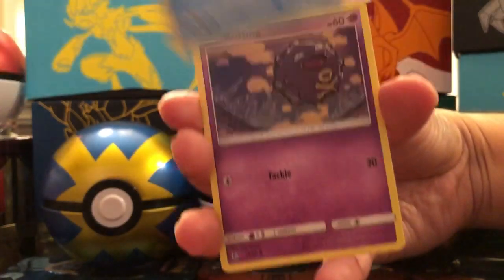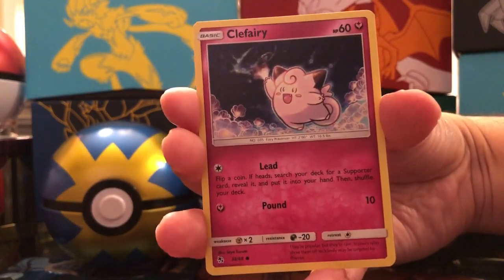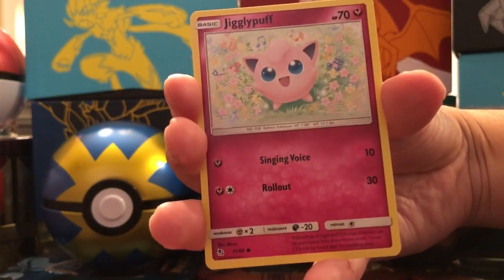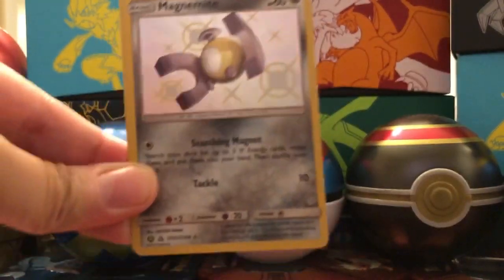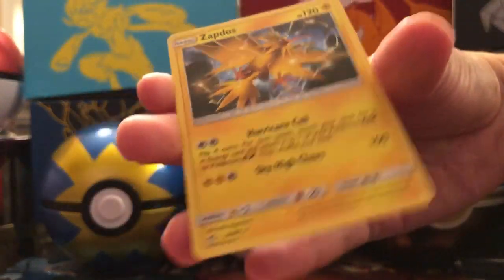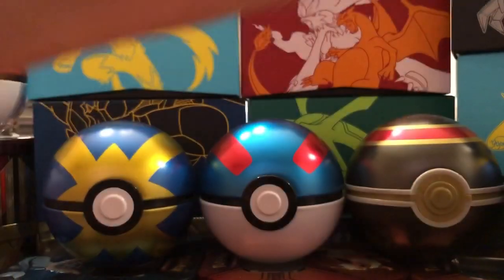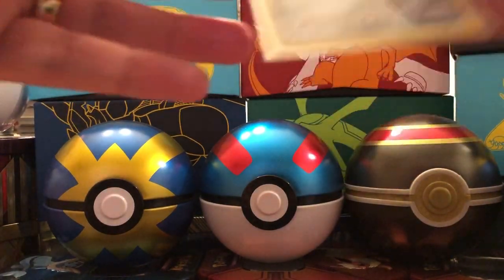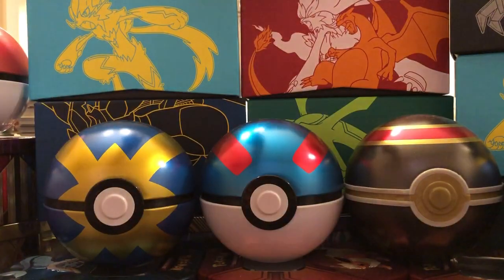Magikarp, Koffing, Clefairy, Staryu, Jigglypuff — a Shiny Magnemite! Yes! Shiny Magnemite, Little C! And the rare: a Holographic Zapdos. So not a bad pack. Hidden Fates is a great set — Shiny Magnemite, we pulled a lot already.